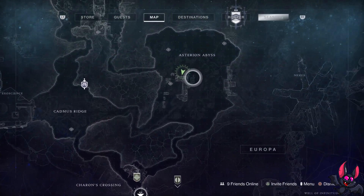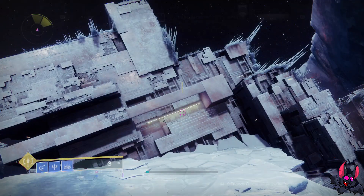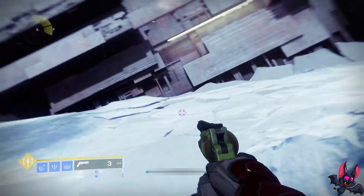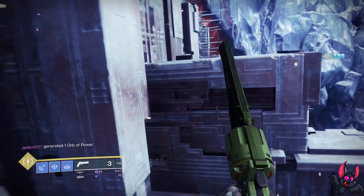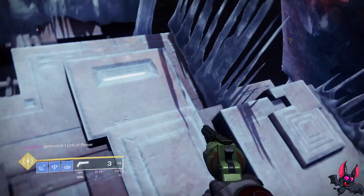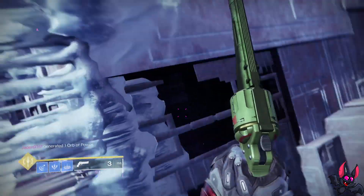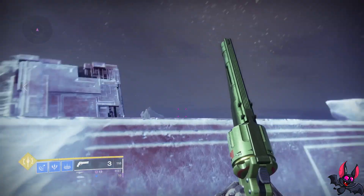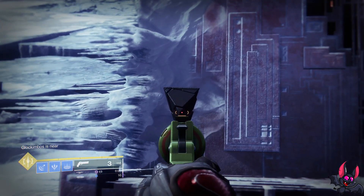For the fourth one, we're going back to the Asterion Abyss. Go right here on the map to this Vex-like structure - kind of how it used to look on Io, the structures coming up in triangles out of the ground. Go to this side of it; I went to this side as it makes it easier, but you can go up whichever side you want. Follow where I'm going in the gameplay, climb up the structure, jump up it, and you'll find the fourth entropic shard right on top.